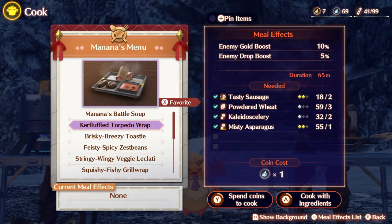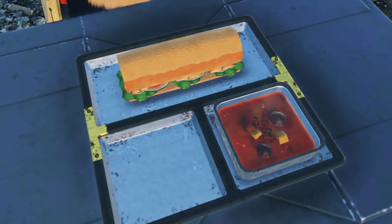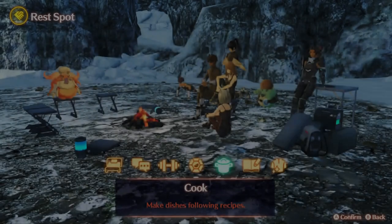What we've got at the campfire — let's do some cooking. So many options to choose from. We have the Kefluff Torpedo Wrap. For meal effects: enemy gold boost increased by 10%, enemy drop boost decreased by 5%. We should go for the Brisky Breezy Toasty since we want the collectible boost of 50%. We've got enough — 69 gold coins — to cook up a fine meal, so let's cook up the Brisky Breezy Toasty.